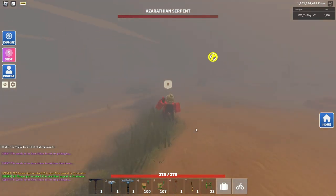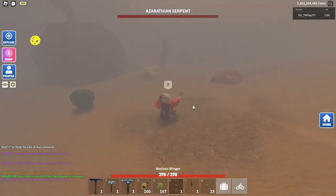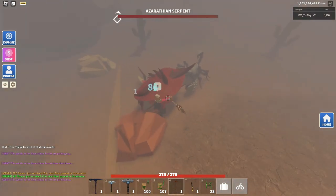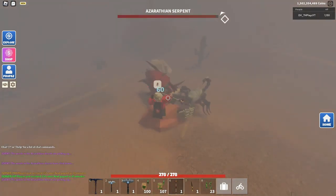The desert storm has just happened and it has just spawned. Go and find it — it should be this red-looking creature — and try to kill it as fast as possible.